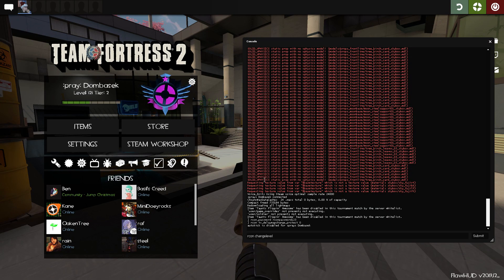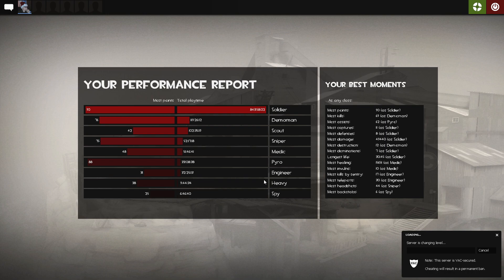Then you can change the level. The command is archon changelevel, and then if we're going to product, we type cp_product_rcx, as that's the right version. Press enter, and you can see the server is now changing the level — it says so in the bottom right — and it'll start loading us into product.